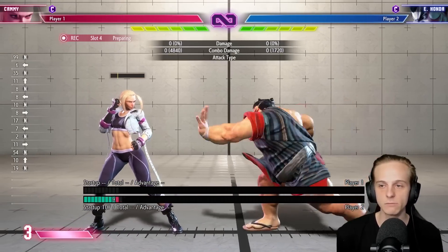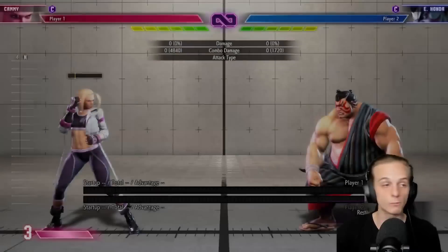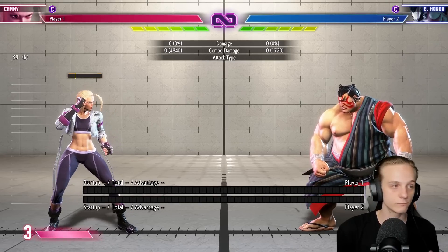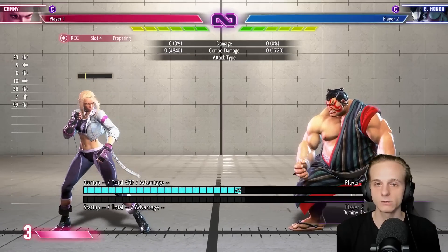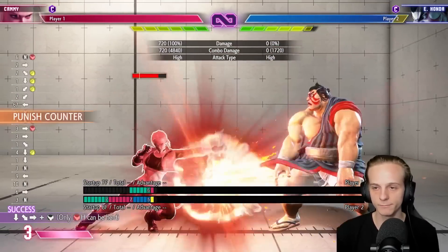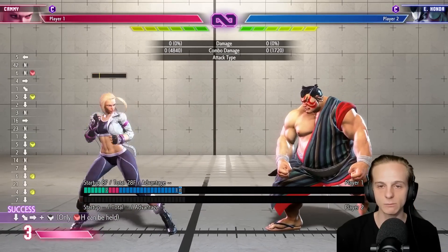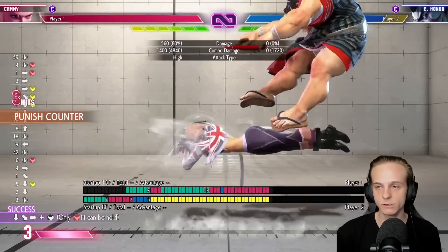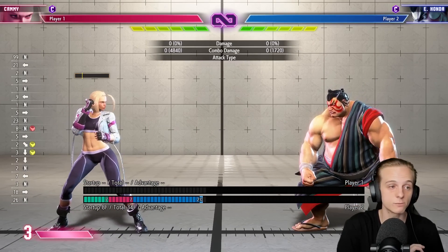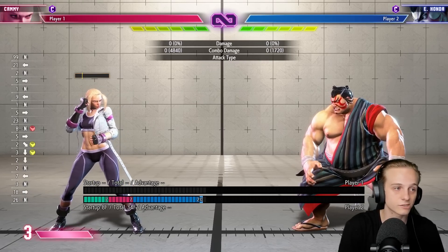The other option is his standing medium punch. Both of these are really good options — one pushes him forward and reaches far, the other is mostly used as an anti-air. Both options can actually be whiff punished the exact same way. As Cammy, if you stand just outside the range, you can crouching medium punch both of them no problem. Crouching medium punch is way better than crouching medium kick — with the kick, most of the time you'll just get hit.